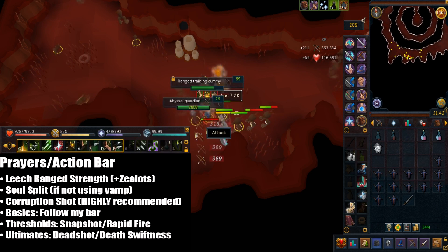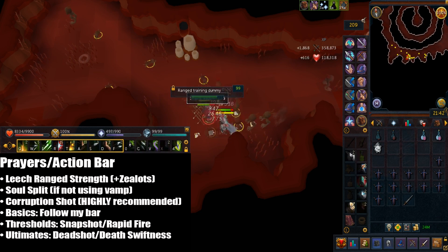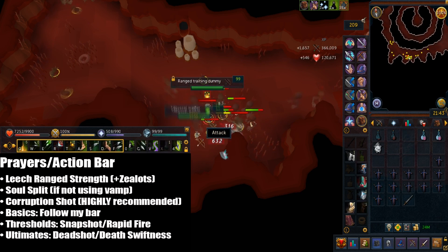For my prayers I'm using leech range strength, which does more damage than anguish. Soul split is optional, but if you have vampirism aura you don't really need it.